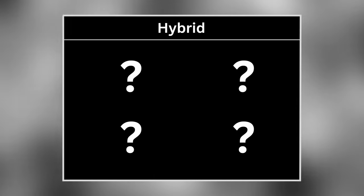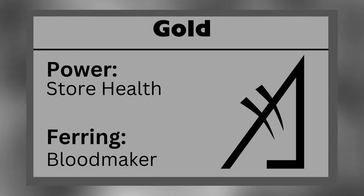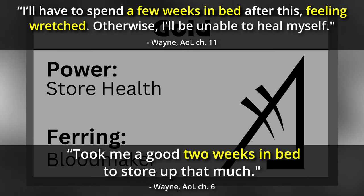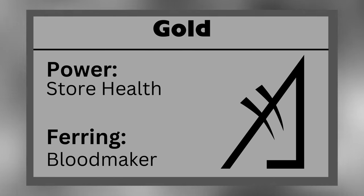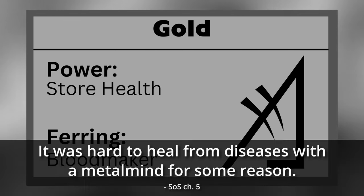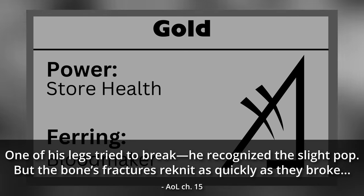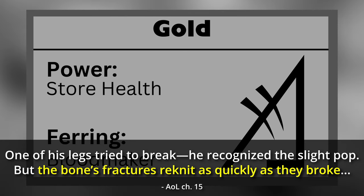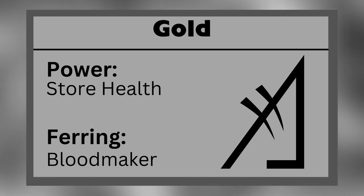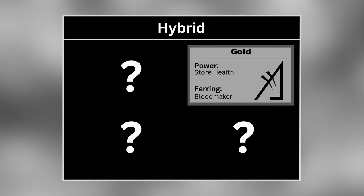The fourth and final group is the hybrid group. Gold allows a Feruchemist to store health, causing them to be sickly and weak while actively storing. Gold Feruchemists will often spend extended periods in bed feeling wretched so they can store up as much health as possible. They can tap their goldmind to quickly heal from wounds such as gunshots, knife stabs, and broken bones, though it is much less effective at recovering from diseases. Those who possess both gold Feruchemy and gold Allomancy can compound their Feruchemical gold reserves to heal nearly instantaneously, surviving extreme injuries such as flayings, decapitations, headshots, and even point-blank explosions. A gold Ferring is known as a Bloodmaker.